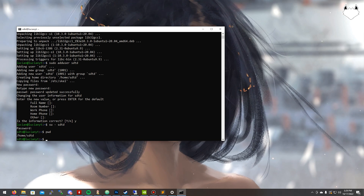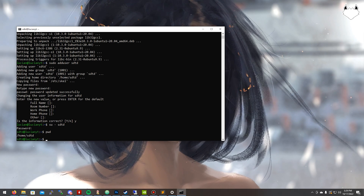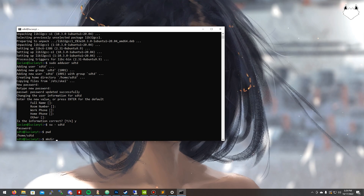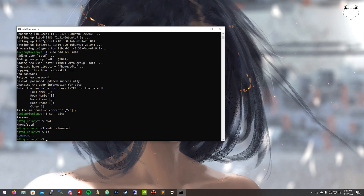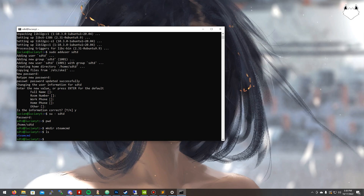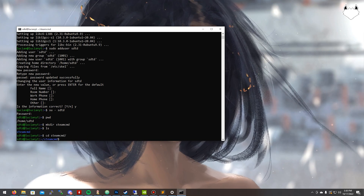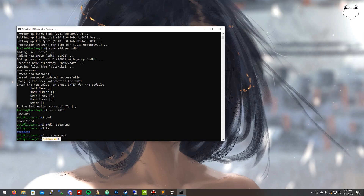Next we want to get SteamCMD, but before that I like to be organized so I'm going to create a new folder with: mkdir steamcmd, then hit enter. If I do ls you can see I now have a folder called steamcmd. We're going to go to that directory by typing: cd steamcmd. And as you can see, it now shows we're in that directory highlighted in blue.